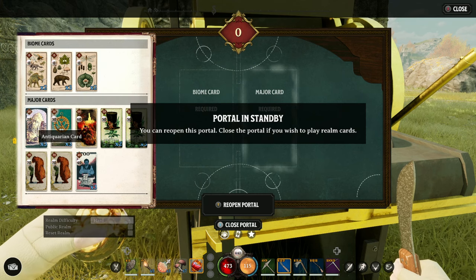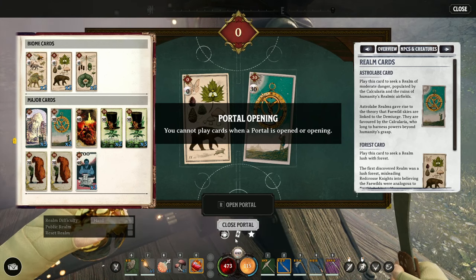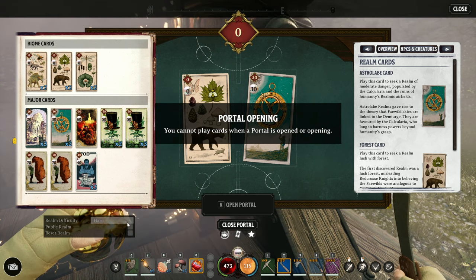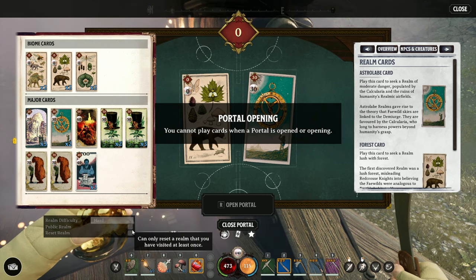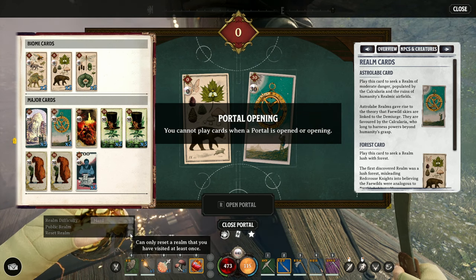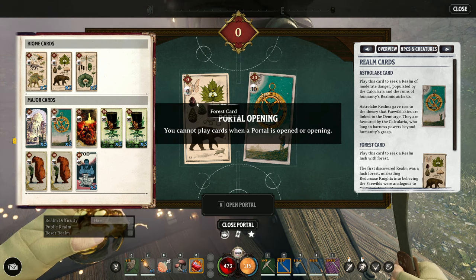There is a way to reset a realm. Obviously it's procedurally generated — all these realms — so things will change in terms of where the points of interest are and essence traders. For example, I was trying to get to an essence trader, but there's a bug at the moment with one of the late game ones — it had the wrong trader, so I figured I would reset it. What you have to do is close the portal down that you're already working on, buy new cards, get new cards, craft them, play them, and then you can choose the box to go ahead and reset that realm.